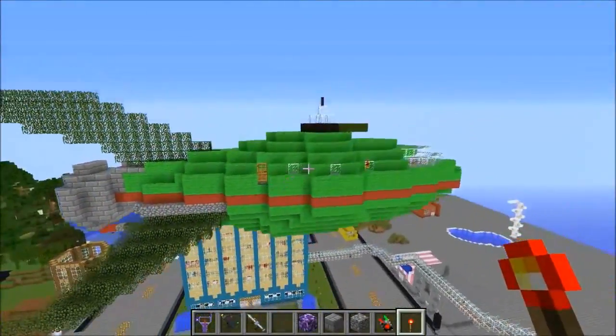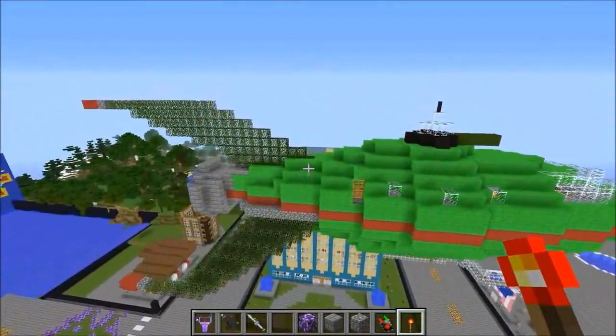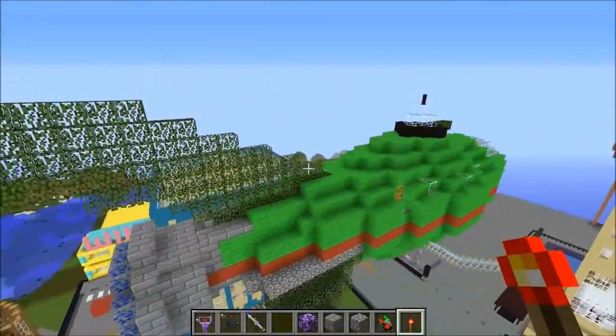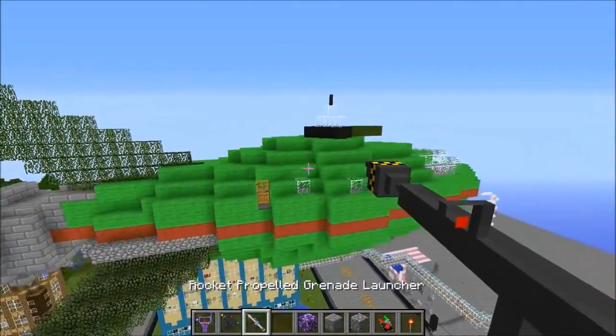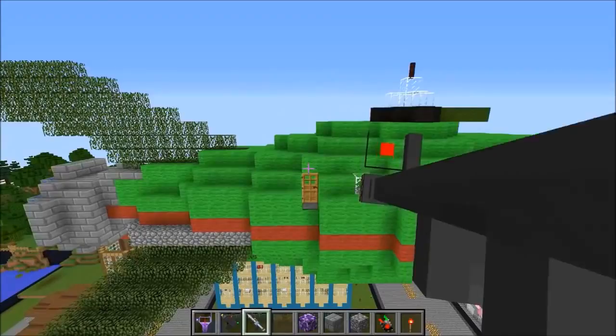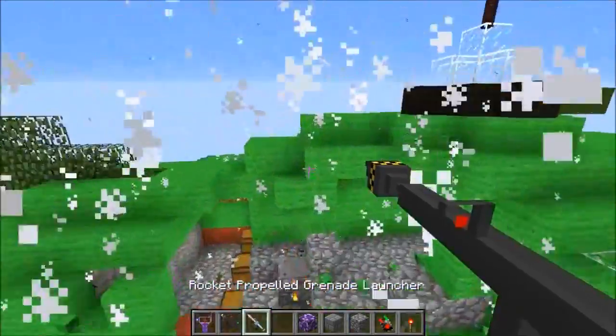I think this right here is the Planet Express — their main ship from the show. I like the build. You don't really see too many builds made out of leaves — it's kind of cool. This is an adventure map by the way, guys — you can play it, I'll leave a link down below. But I like to get in this way.